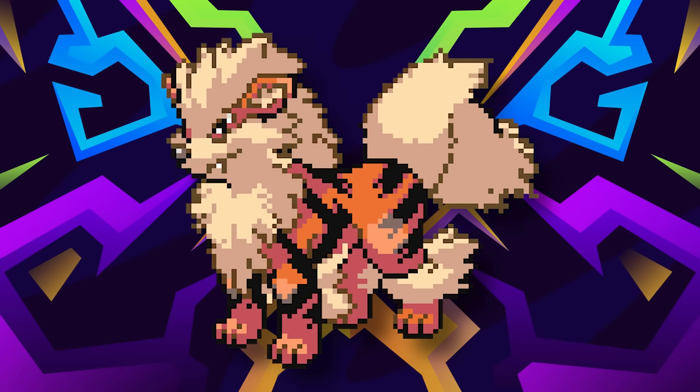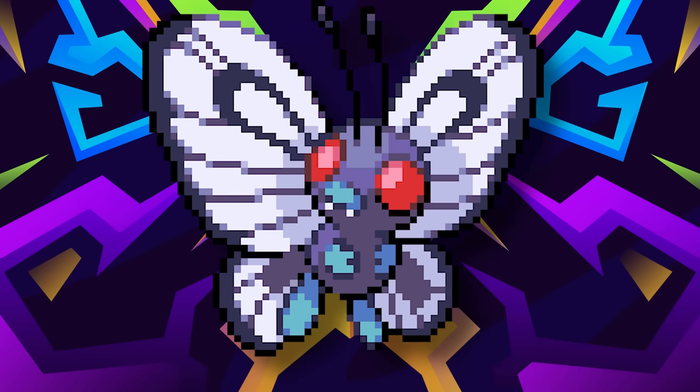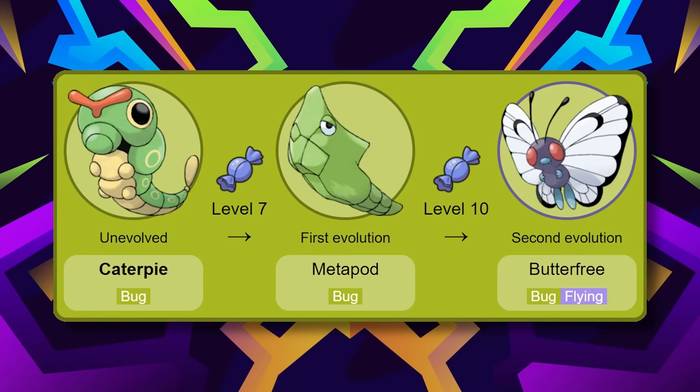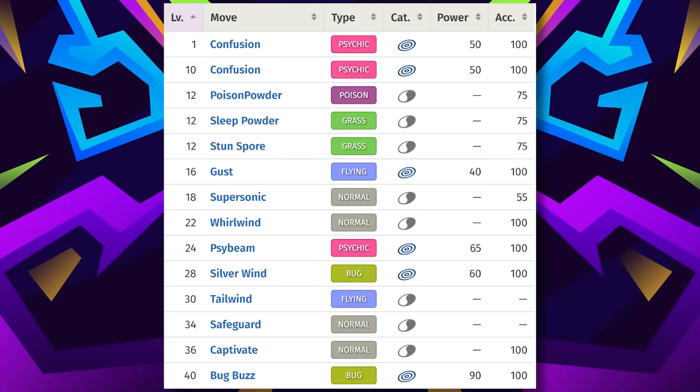Similar to how the claim that one has never used Arcanine is like saying you don't need to breathe, saying you've never dabbled in the early game fully evolved bug type is like saying you've never had to drink water or eat food. It's human nature to see Caterpie, get a level 10 Butterfree, and slide it onto the team while its stats carry through the early game. Stuff like Sleep Powder, Poison Powder, and Stun Spore are excellent moves for letting you catch Pokemon and cheese certain boss fights. And then you spam Confusion, Gust, Silver Wind, and if you were just that loyal to your butterfly — Bug Buzz.